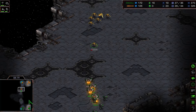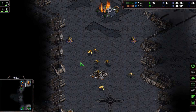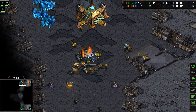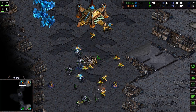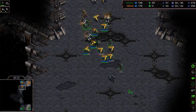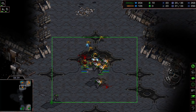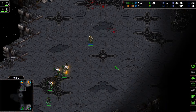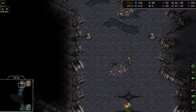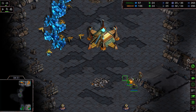Even though Flash went for a fast expand, he's trying to finish the game very early. The bunker takes more and more damage so SCVs come to repair. The Protoss is holding nicely — a chaotic scene with probes fighting SCVs and even one zealot still alive. Flash might try to build another bunker, but the Protoss should be able to hold.